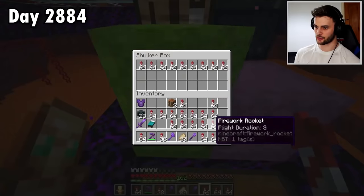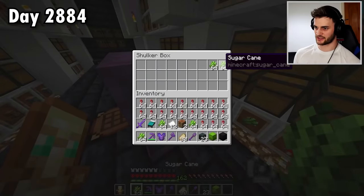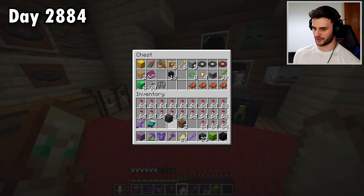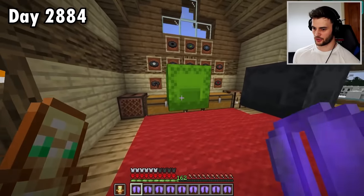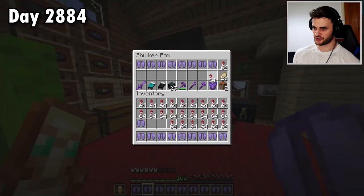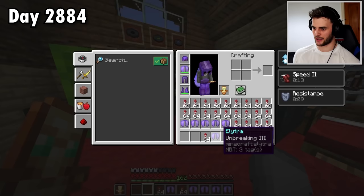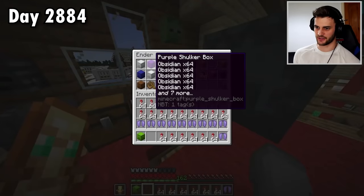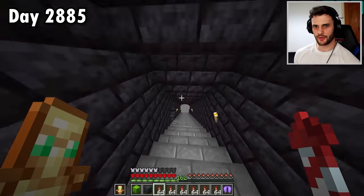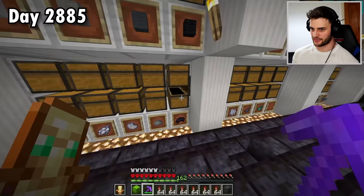Next, I go to the gunpowder farm and create lots of firework rockets — not flight duration one, but instead flight duration three ones, which is the max that you can do. With the way I'm doing it, I can only bring a limited amount of resources, which is why the best firework rockets are needed. These will then go into the shulker box and I repeat the process again. Realistically I'm not going to need all these rockets, but I want to bring extras just in case. I'm happy with the amount I've got. I'd be lying if I didn't tell you I'm starting to get a little bit nervous.